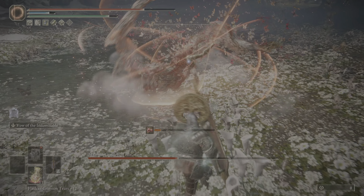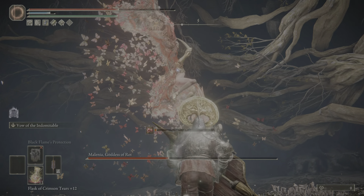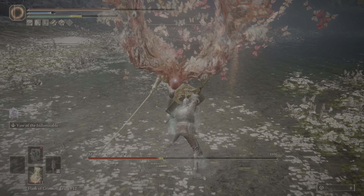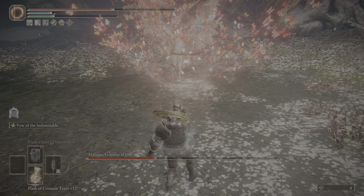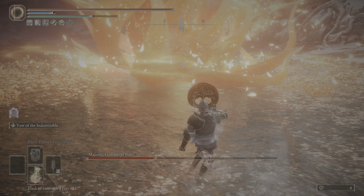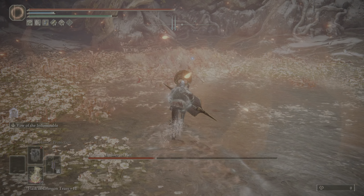I'm running the Blessed Blue Dew Talisman and the Twin-Headed Turtle Talisman, because I think that's very important for this weapon — stamina regen, that is. We're also running the Great Shield Talisman, because it's a 20% guard boost, which also matters quite a bit.